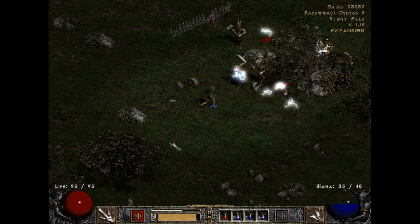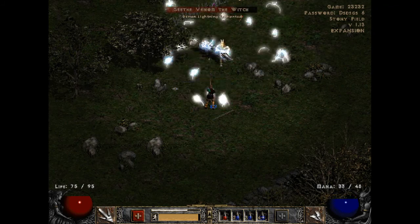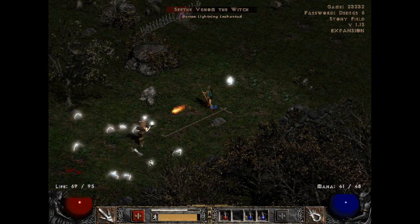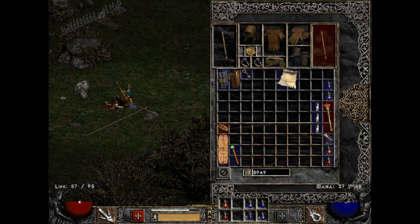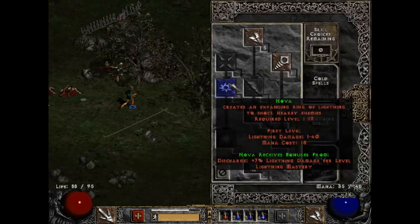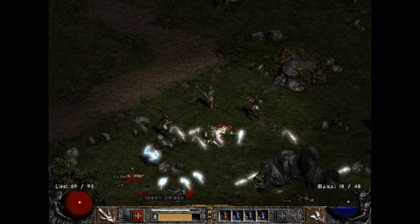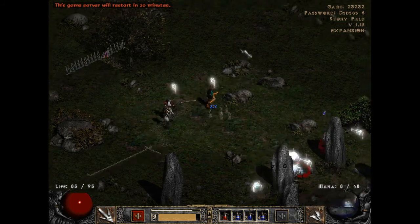Need to find the Cairn Stones. There's the boss - he's lightning enchanted, which means he probably has lightning resistance, which means I need to kill him with fire. Kill it with fire before it lays eggs! Thankfully I still have my original staff that has a fire spell - that saved my ass. And there are the stones. Another server restart - these guys don't mess around with the server restarts.